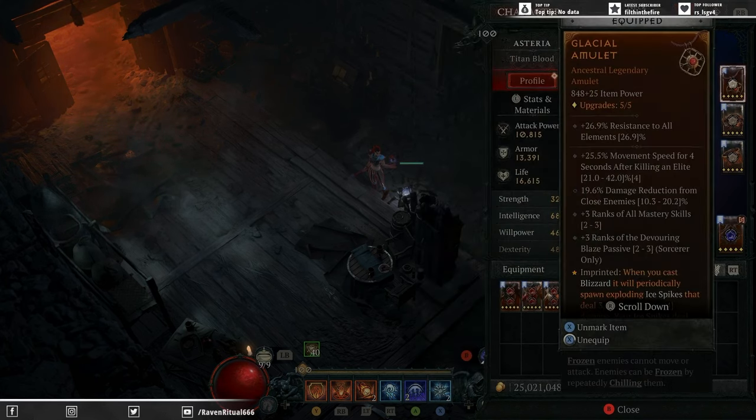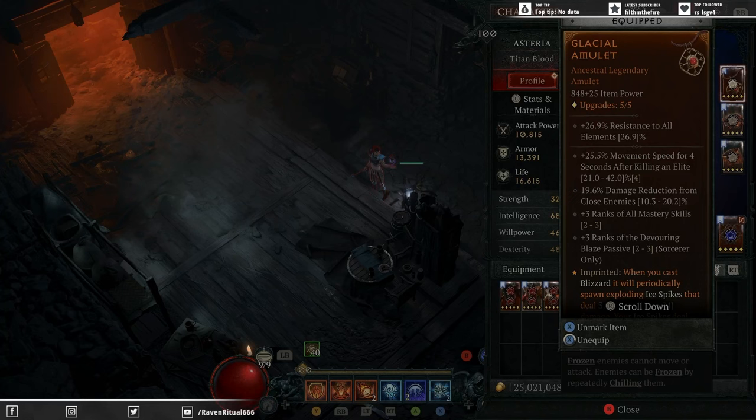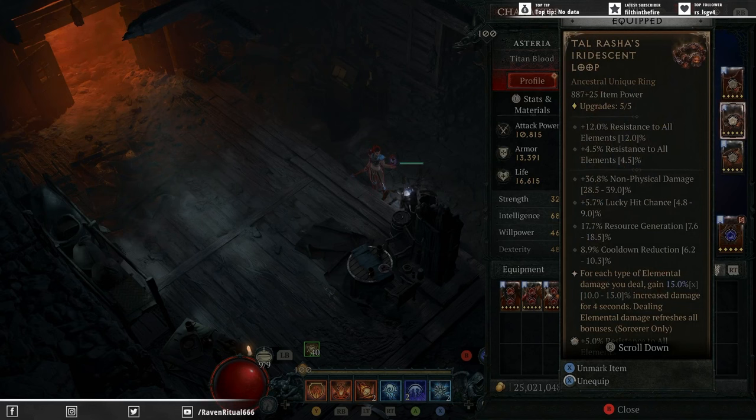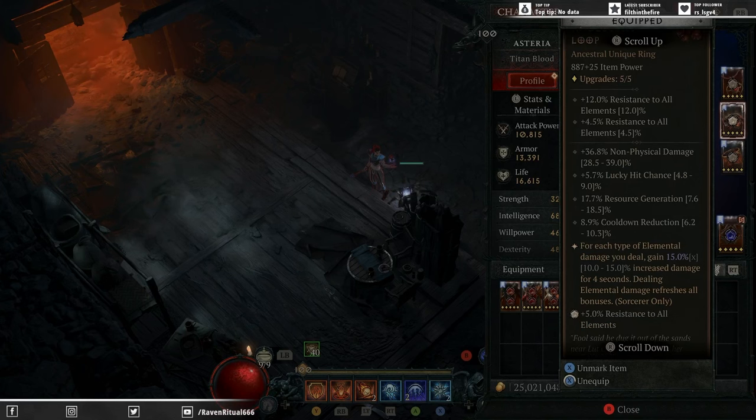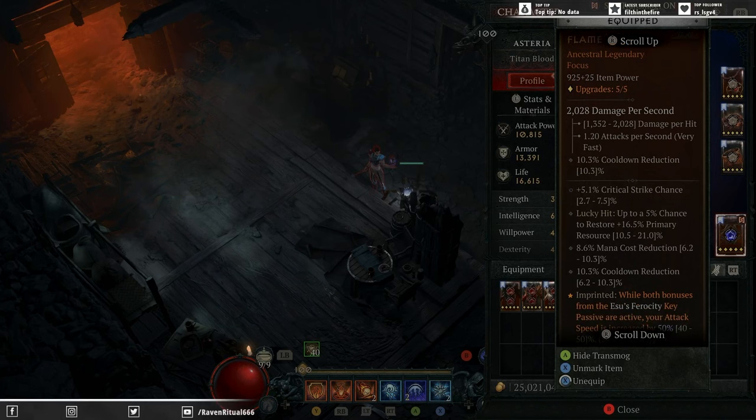For the neck piece, what we've changed from the last build is we have put Glacial onto our amulet and swapped Control over to our gloves — it just increases the damage from the Ice Spikes dramatically. Nothing too dissimilar to most Sorcerer builds on our rings. We're running Tal'Rasha's for the extra damage for different elemental types, and Esu's for that huge damage buff when it procs — you'll see it hit for upwards of 3 million, which is huge. On our focus, we'll be running crit chance, chance to restore primary resource for mana regen, mana cost reduction, and cooldown reduction — that is best in slot.